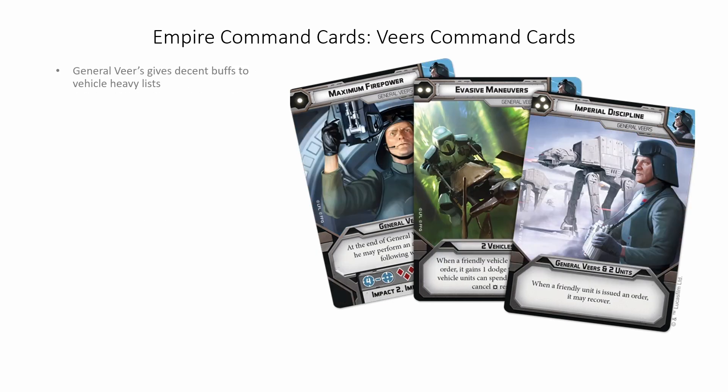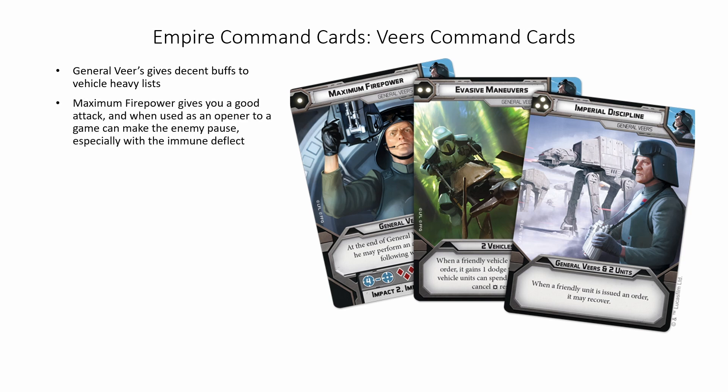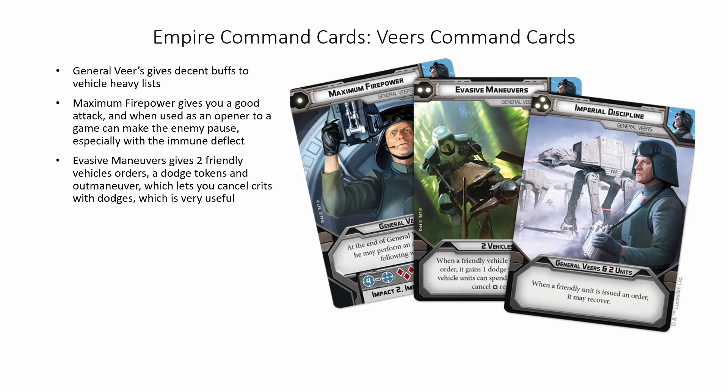General Veers' command cards give decent buffs to vehicle heavy or mixed combined arms lists. Maximum Firepower gives you a good attack and when used as an opener to a game can make the enemy pause, especially with the immune deflect. Evasive Maneuver gives two vehicles orders, dodge tokens, and Outmaneuver, which lets you cancel crits with dodges, which is pretty useful especially for vehicles. Imperial Discipline lets you get a decent amount of orders out and also lets you get rid of some suppression tokens as well. Veers is an all-around okay command card unit, probably one of the weaker ones of the Empire.